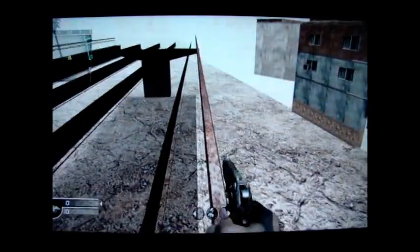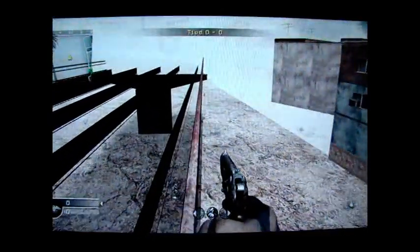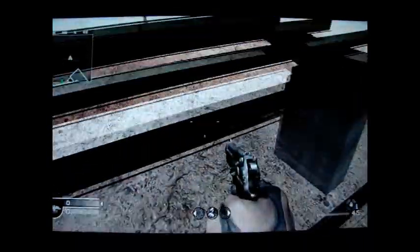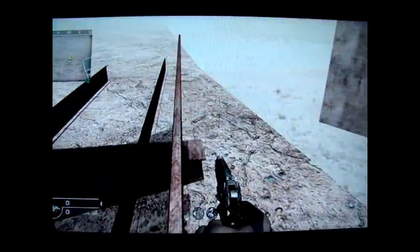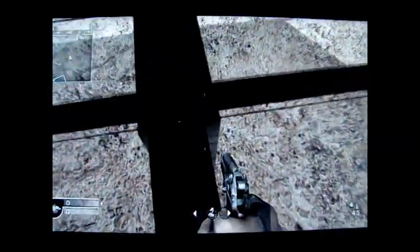To get to the end, get up on this wire or pole right here and just walk over. If you walk on those black lines right there it's so much easier to fall. Here you actually have a little ways to go to each side, and then you can just jump down in here.